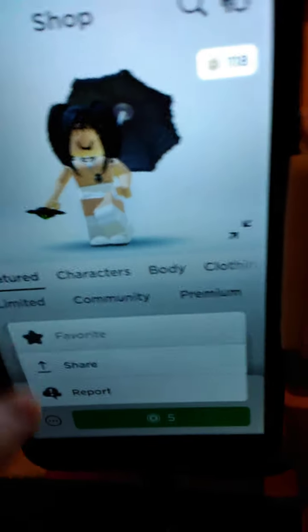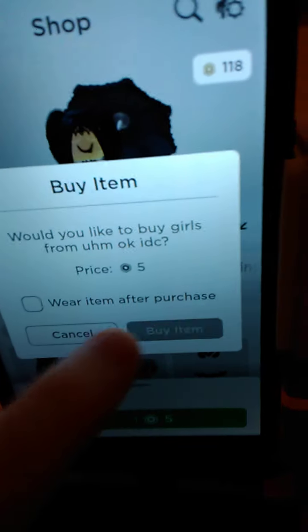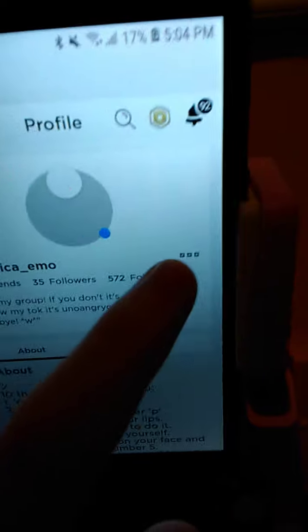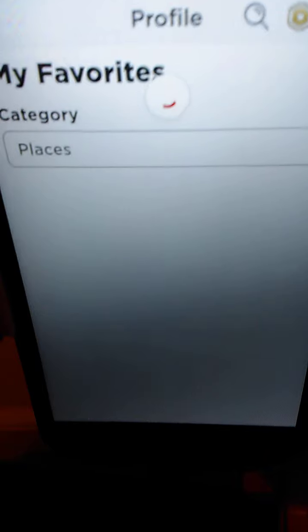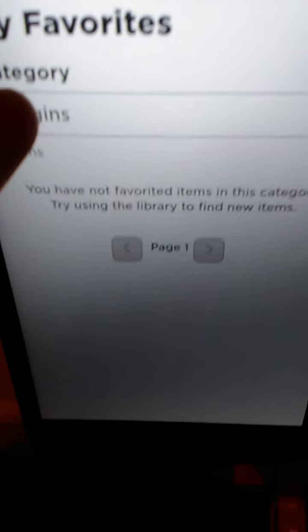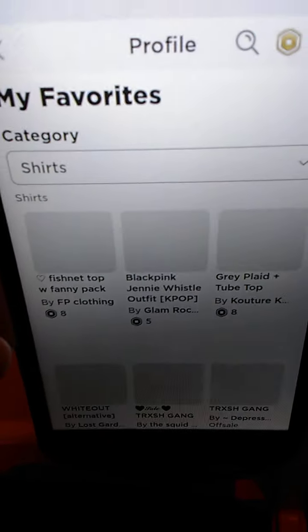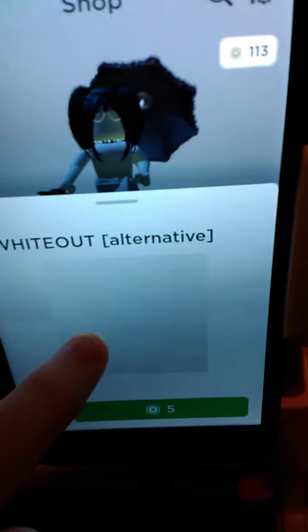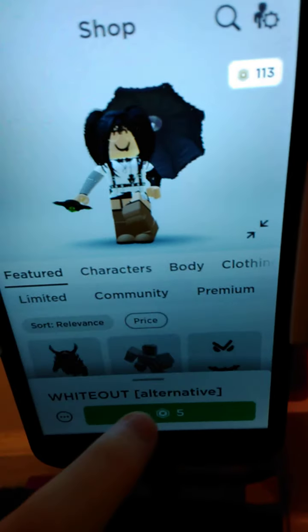I'm actually going to get these pants too. Okay, let's get this. Now we finally have all the pants, so let's get all the shirts. I got the face, I got hair, I got all the face accessories — there's really nothing else for me to get. But I'm just not a person that saves, so all the stuff just hits differently. Look at this — it's so cute, how could you not buy it?